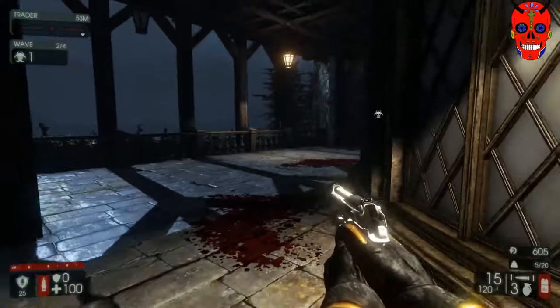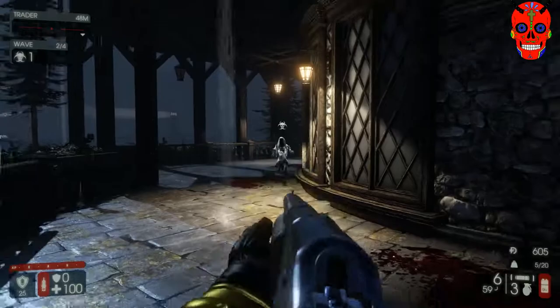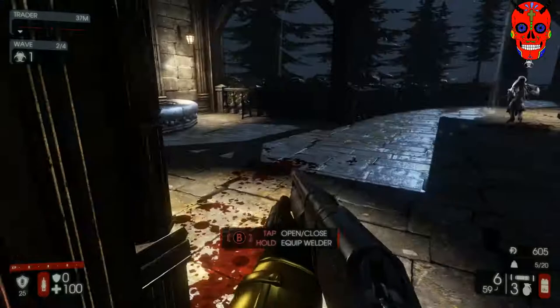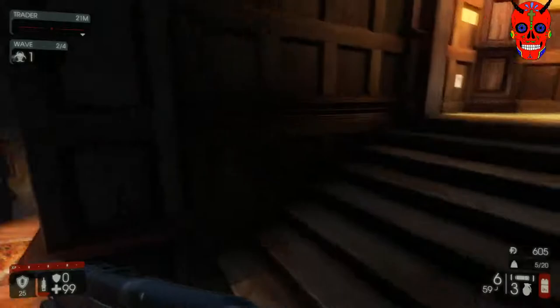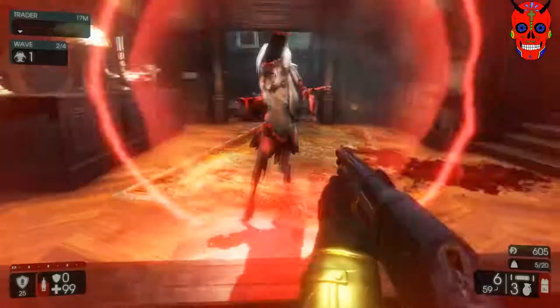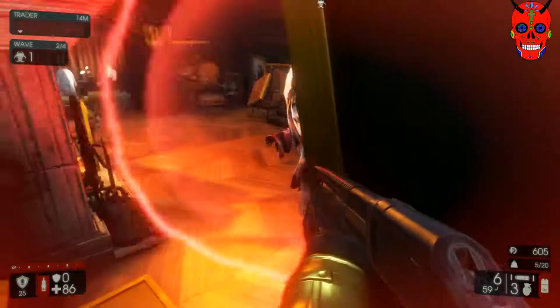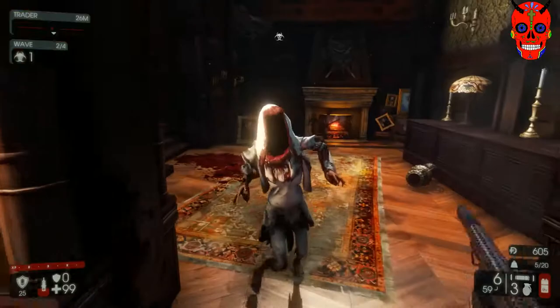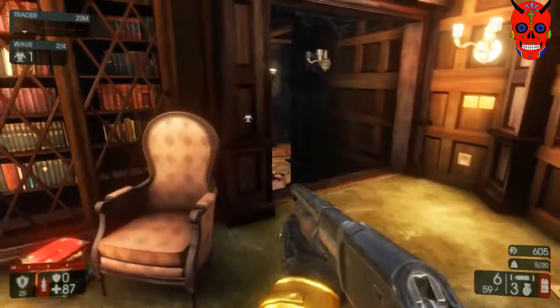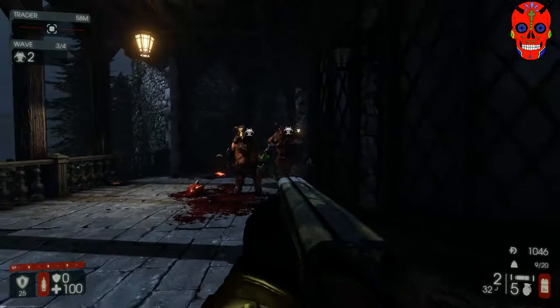The next tip is the bash. Most people think the bash just pushes zombies away, but it actually cancels Zeds' special abilities. The Siren, for example, screams and damages players within a certain radius. If you run up and bash her, it'll cancel the scream entirely. This works for every Zed that has a special — just run up and bash it. This is great when kiting: if you run around a corner into a Siren, just bash and she stops screaming. The bash will also stop most big Zeds from hitting you — if you run past a Scrake and bash him, it'll interrupt his attack.